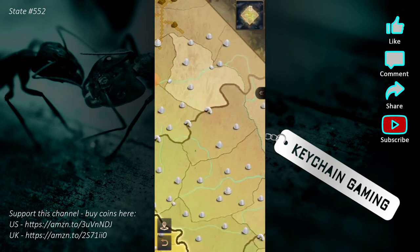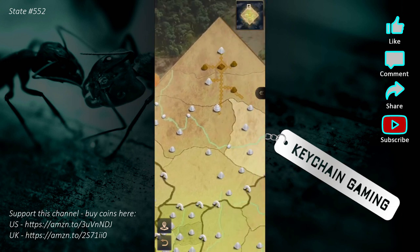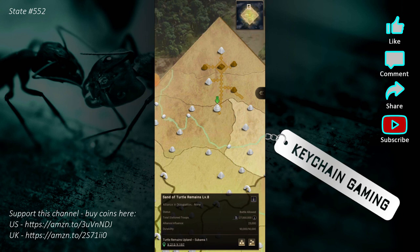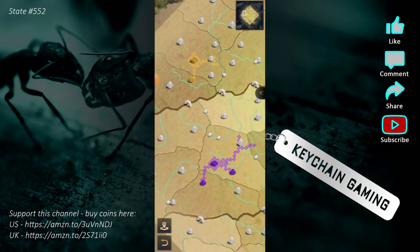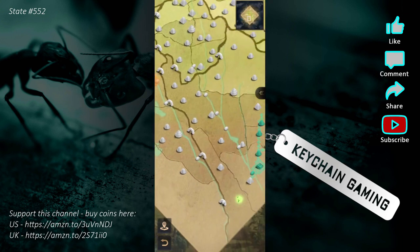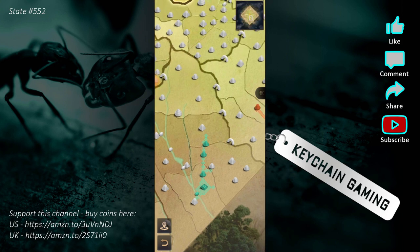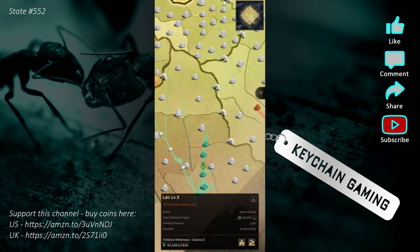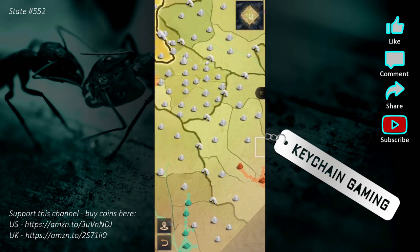Looking at others: they only have one, they've got two, those guys have two, and these guys have three and are almost going to get their fourth — they're doing pretty well. Right now you can't fight other alliances. Let me go take a look at a tunnel and see if they're open or if they have a timer on them.